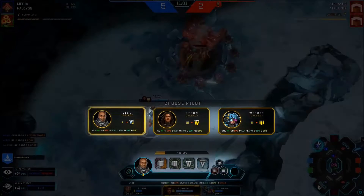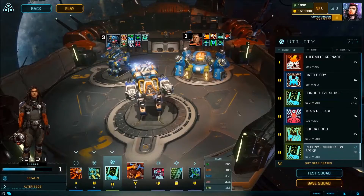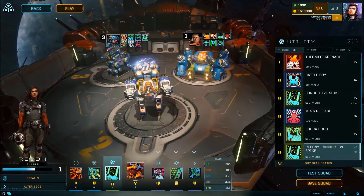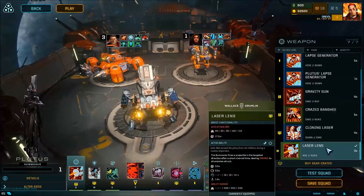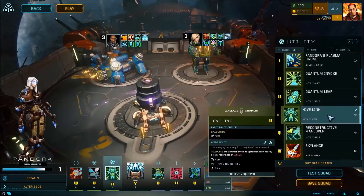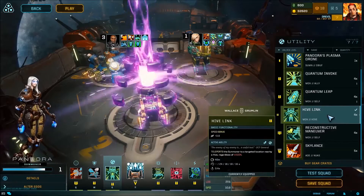Don't use high-level gear if you don't plan to unlock it. Each rig has three active gear slots and three passive software slots, and there are hundreds of pieces of gear to choose from. Customize your rig by switching loadouts and experimenting with different strategic play styles — the choice is yours.